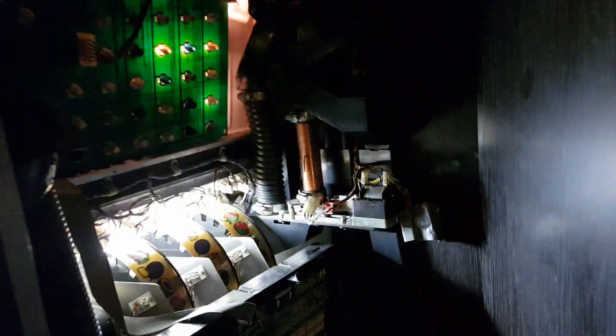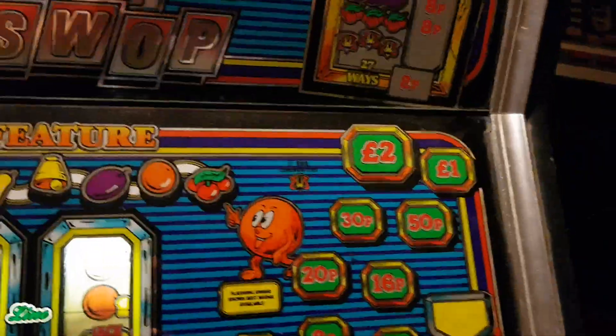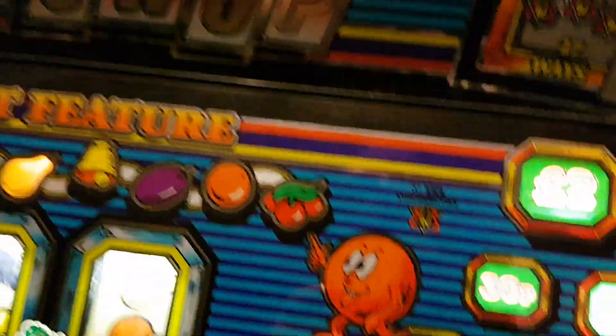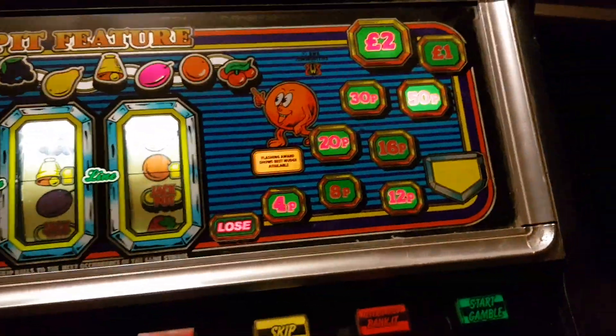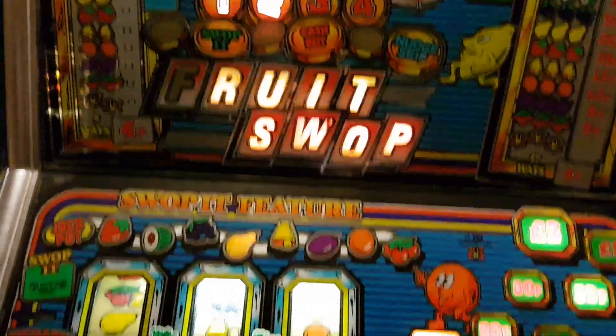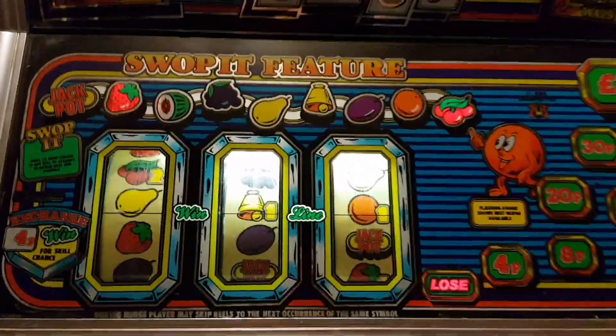At the moment, just to do a video of the fruit swap and show it kind of working - I'm not sure it's going to pay out. The bottom lamps are not correct; I haven't had a chance to sort them. All those bottom lamps are going to need to be corrected - they're not showing the correct lamps for the values. But for this purpose it plays and plays okay I think.